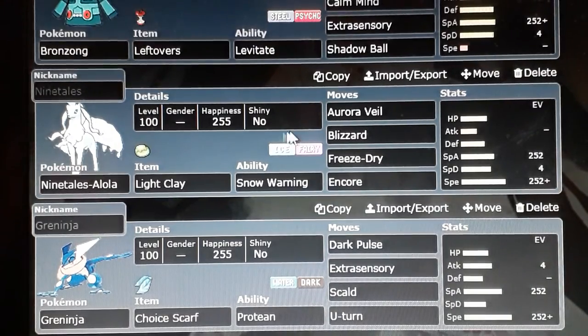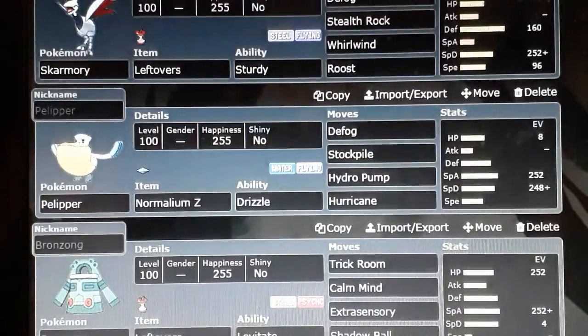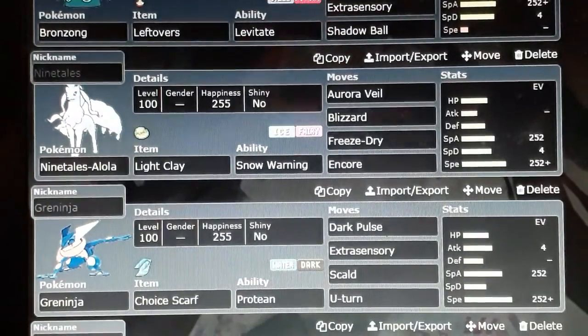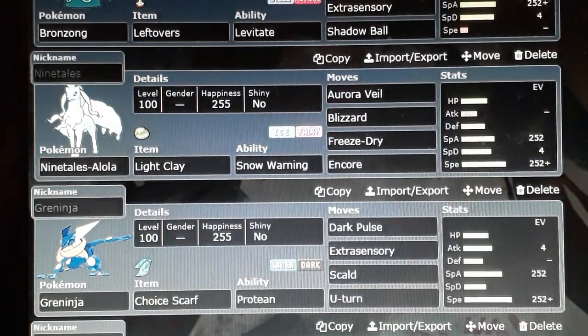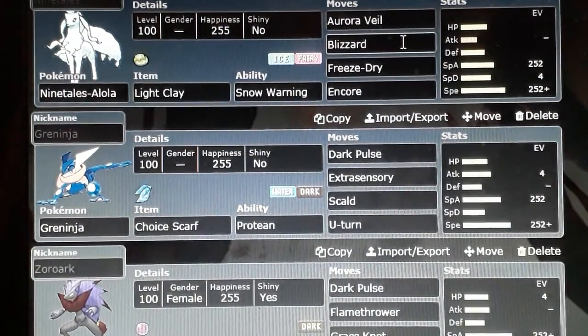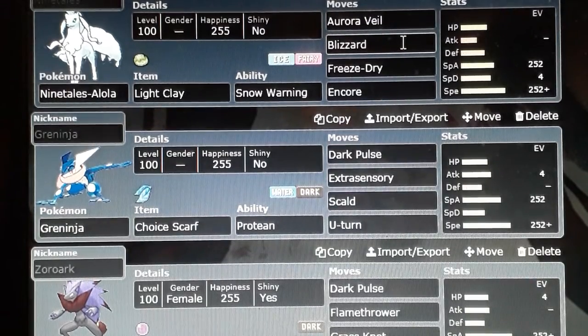Then there's Ninetales, which is a bit similar to Skarmory as a hazard setter — though Skarmory isn't the only option; you've got Ferrothorn and others depending on the format. My favourite tends to be Skarmory, but when you look at Ninetales, although it plays a similar role, you can also use Mr. Mime in the same slot for a Light Screen and Reflect setup. Those Pokémon tend to work both in and out of the lead, while Ninetales is more strictly a lead Pokémon.